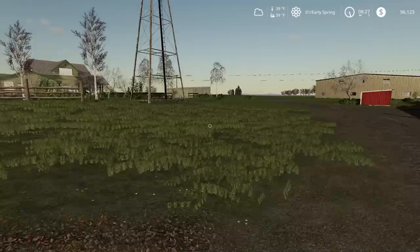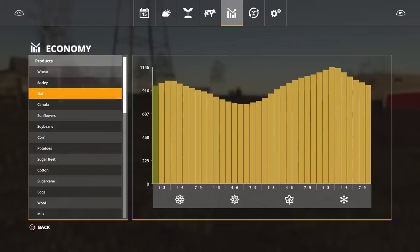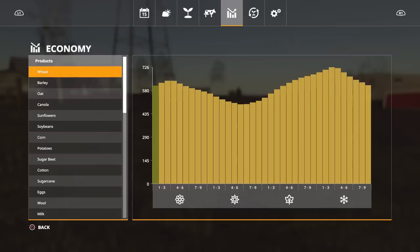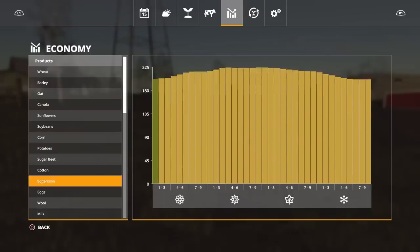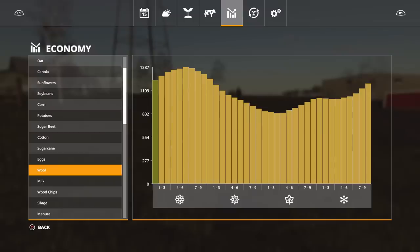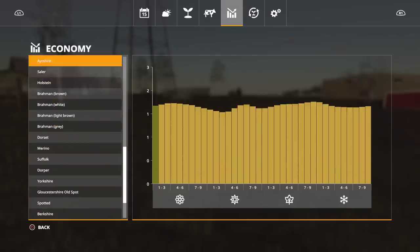Next we have the economy, just like in FS17. Your economy will fluctuate based on how much you sell and also what season it is. Wheat is best to sell at the beginning of winter, canola is best at autumn, soybeans in summertime. Wool is best in springtime, wood chips definitely in winter because everybody needs to keep warm. Even the best time to sell animals is tracked.